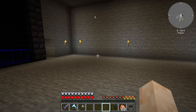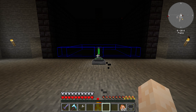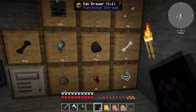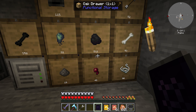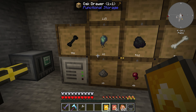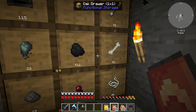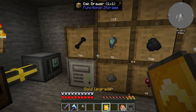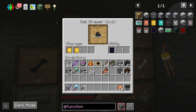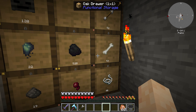We probably want to put some upgrades on all of these drawers — like a void upgrade so if it gets up to a certain amount it just starts trashing it. These void upgrades are expensive, but on certain drawers we'll put a gold upgrade. A copper upgrade on these others. We'll put two gold upgrades on the skulls drawer just in case it goes wild — but that's half a million items, so it'll take a while before it ever hits that.